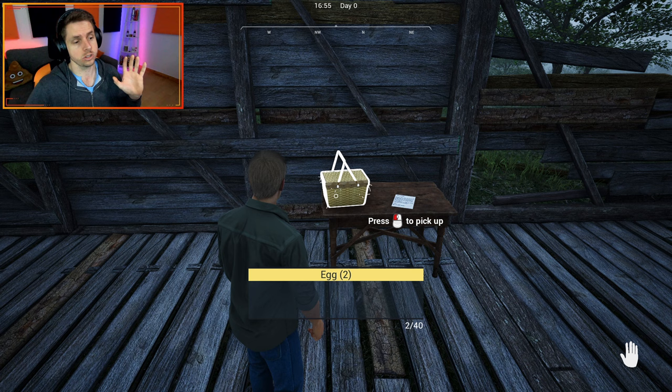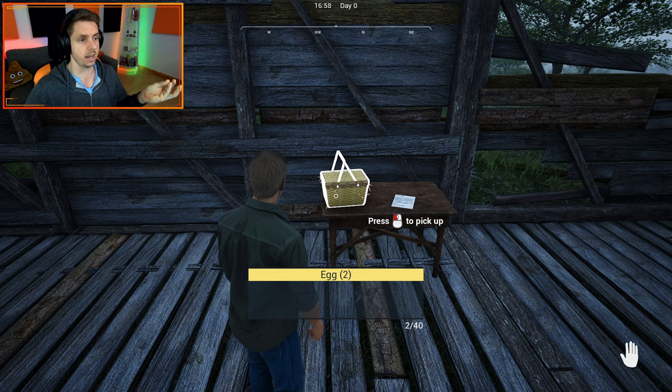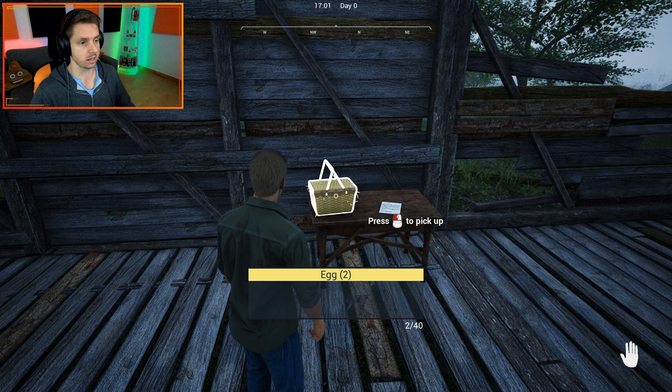We've got two eggs in our little basket now and we can sell them, but we can also buy a little machine to put the eggs in - it'll show us if there's anything growing inside. Either we sell the ones where there's nothing in there, or if they're fertile eggs we can leave them and they'll hatch and we'll have more chickens. We don't have that machine right now, so we're just going to throw them in and hope they're not fertile.